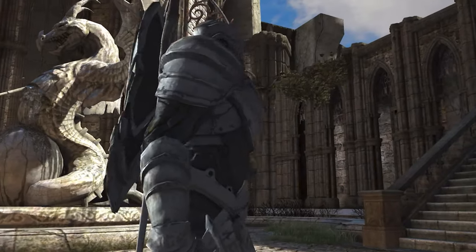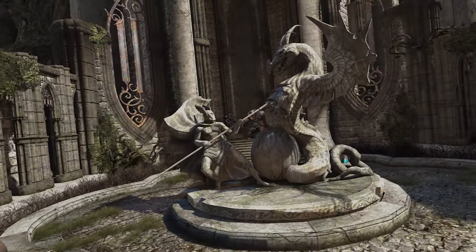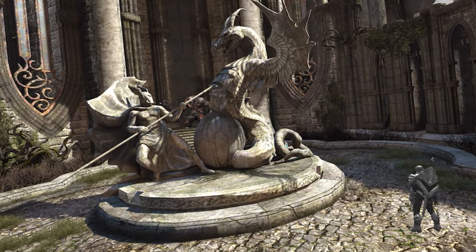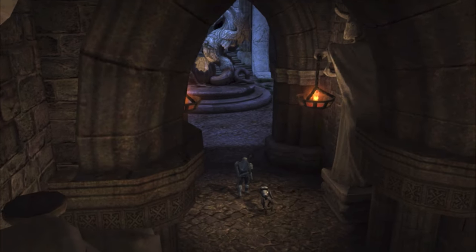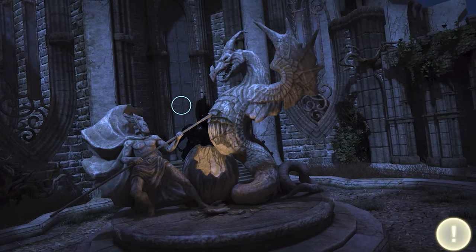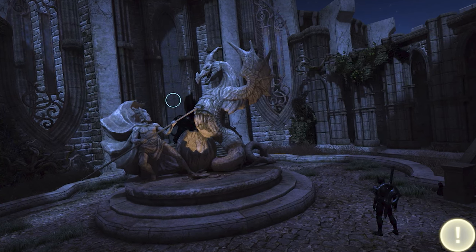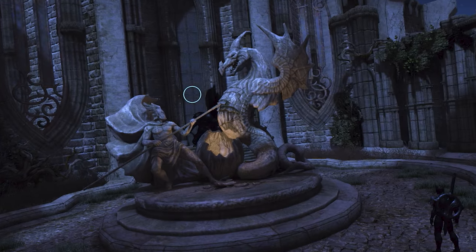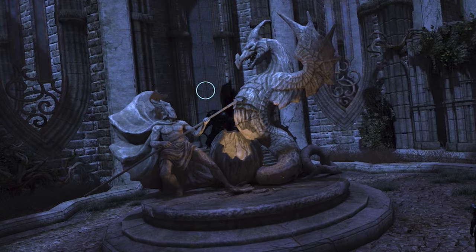Elsewhere in the Vault of Tears, there is a very memorable statue of a warrior fighting a dragon in the castle's main courtyard. Rested under the dragon is what seems to be a dragon egg. What's really cool is that if you revisit the Vault of Tears in Infinity Blade 3, you will notice that the egg at the bottom of the statue has been broken open. That's because this was a real dragon egg that one of the dragons in Infinity Blade 3 hatched from. And if any of you think this is a stretch, it was later confirmed in an interview with Donald Mustard.